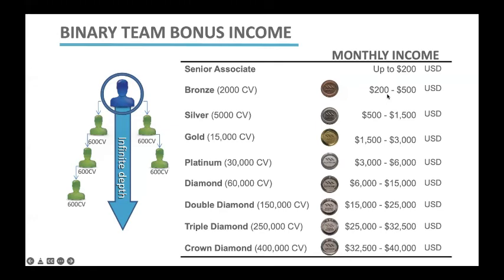The pay leg can also include carryover volume as far as your commissions are concerned. For example, if you had 2,000 points newly generated in the month and maybe 1,000 points that were carried forward from last month on your pay leg, then you would still get paid on 3,000 points. So whatever points there are on your pay leg, you will get paid 10% on those points, and that will give you your income range as long as you qualify to be paid at that rank.